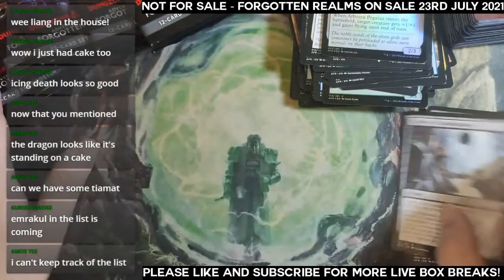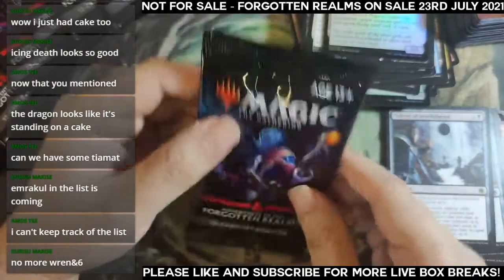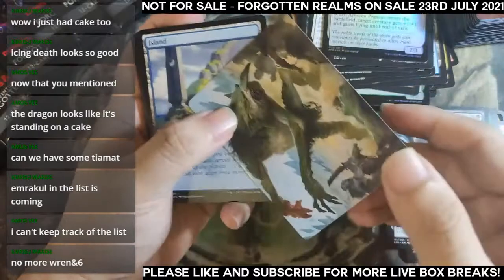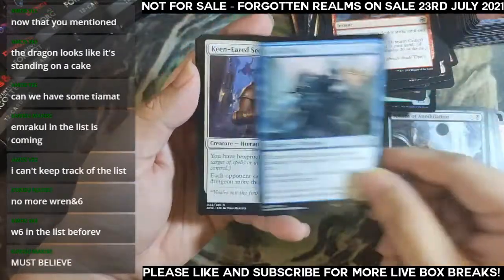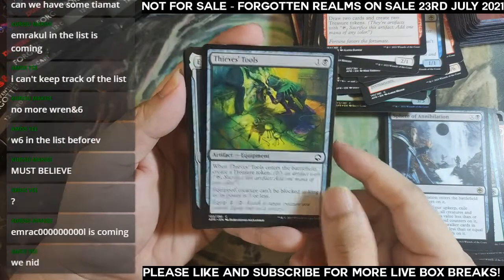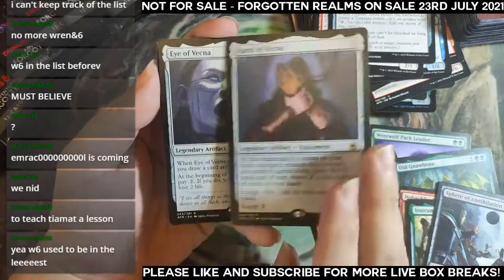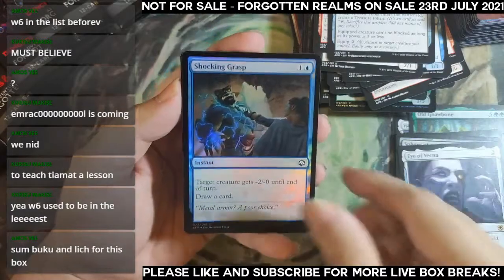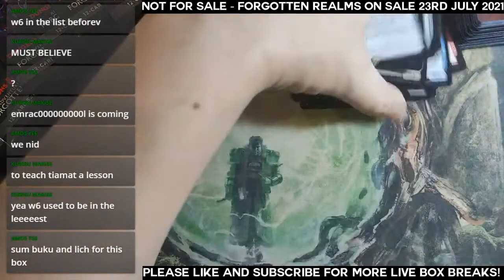Very last pack for Shazli. Just double-checking: six packs left for Mr. B after this. Three commons including Critical Hit. First wildcard is Unexpected Windfall, second wildcard is Thieves. Rare slot is Eye of Wagner — so we have both the Hand of Wagner and the Eye of Wagner. Guess we're just missing the Book. Foil common, and Arcbound Slith as our list card. That's it for Shazli's two slots — thank you very much Shazli. Old Norbone is quite expensive — one of the most expensive cards in the set.